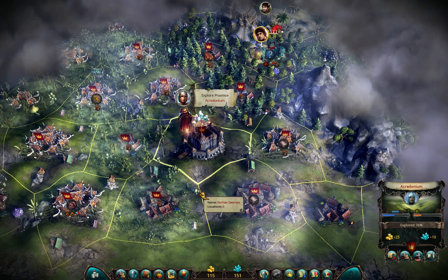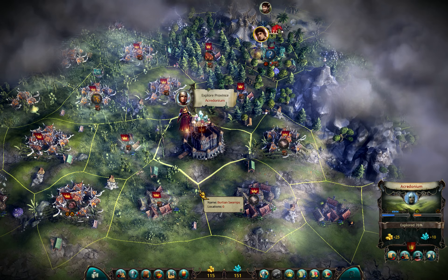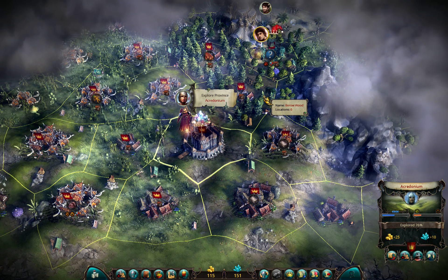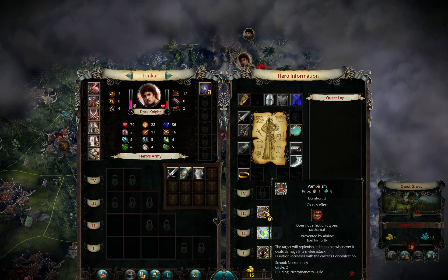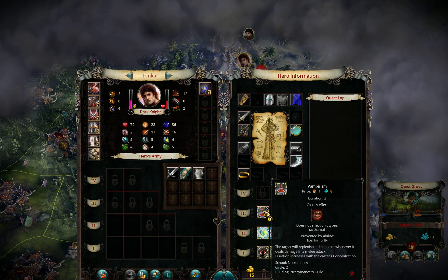Hello everyone and welcome back to another part of Let's Play Iador Masters of the Broken World on Overlord difficulty. In the previous part, except for all the usual leveling, conquering, and building, we found one important item - a scroll of vampirism. I'm really happy about this because vampirism is a spell I consider the most important for the way I play Dark Knight, and I hope this will allow me to fight stronger armies and make things much faster.